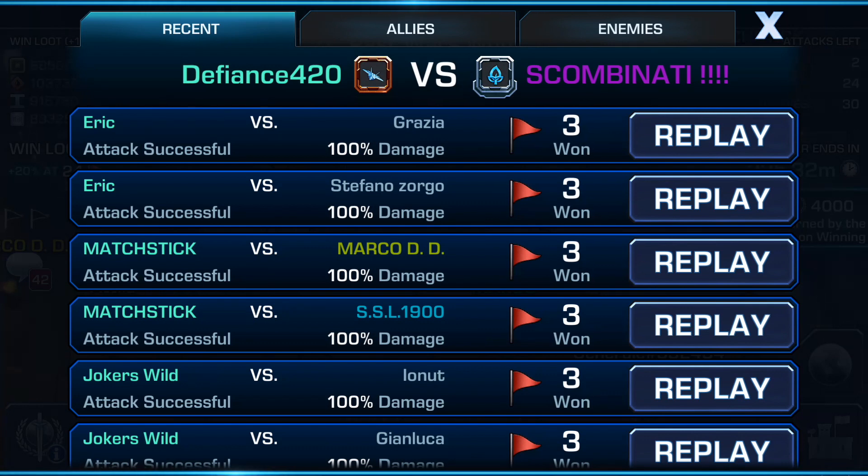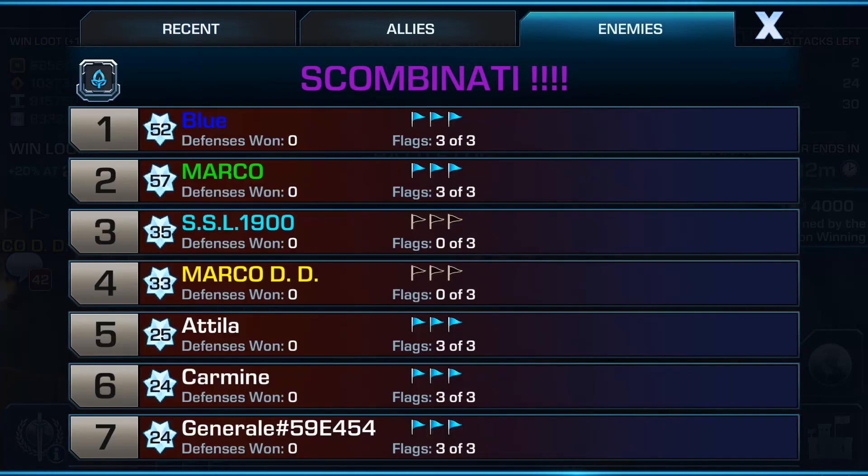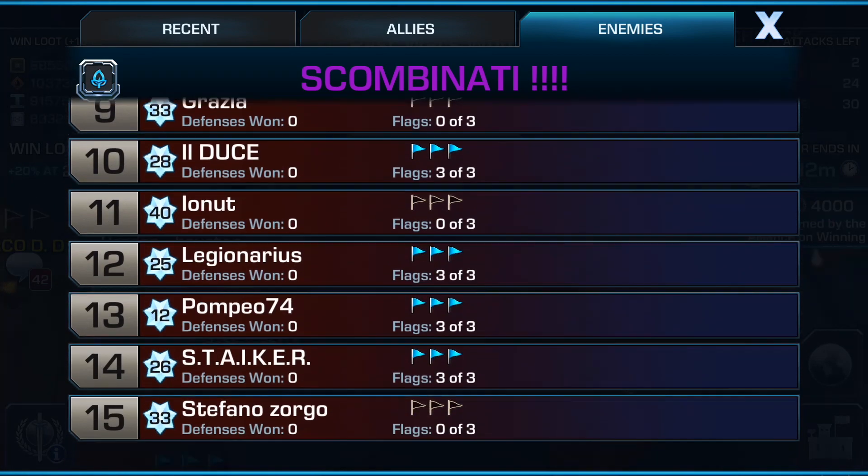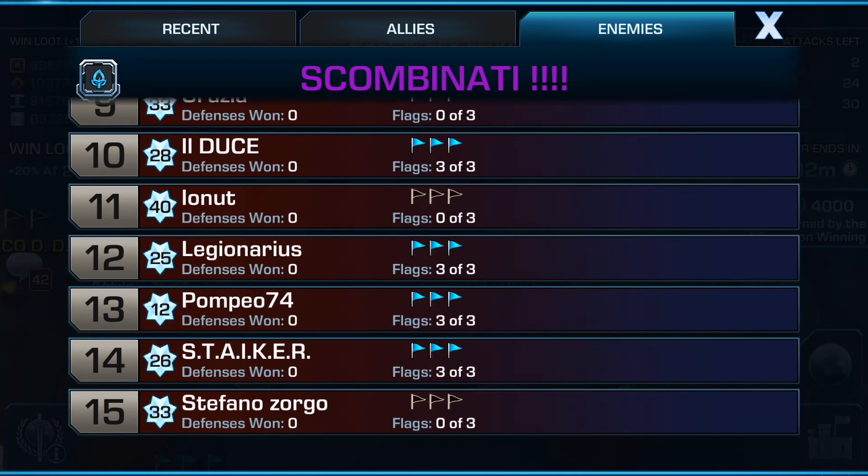What I wanted to show you is basically when I want to make sure I'm not seeing any surprises, I click on the enemies tab and then I review their levels at the very top. That's not always the case that they're at the top — in this case these were the first two that had joined the alliance, so Blue and Marco are both HQ 17s. Scrolling down here we can see ionut is the second or third base.